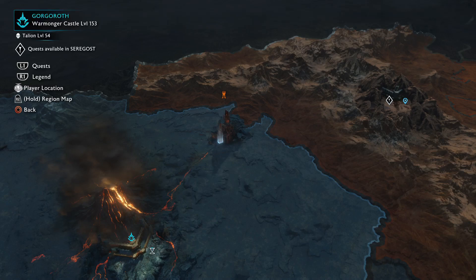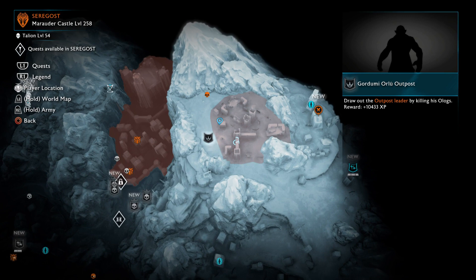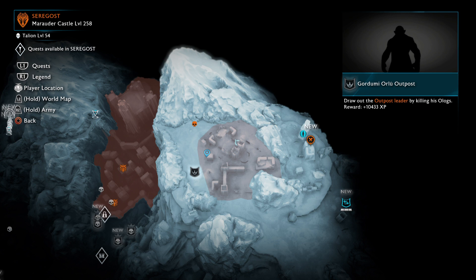The Seregost location is much easier — and just to clarify, this is Gorgoroth and this is Seregost. The Seregost location is easier because it has these few towers from which the orcs and ologs spawn. Once you get here with your drake, start killing enemies and after a minute or two just keep burning them. This will start to happen — you'll see these huge clusters of enemies forming.